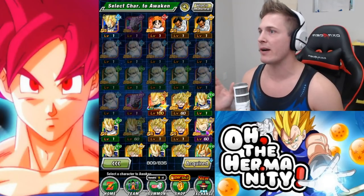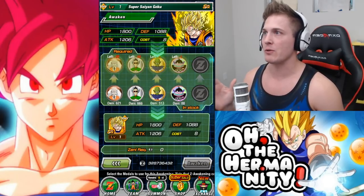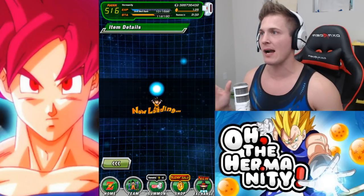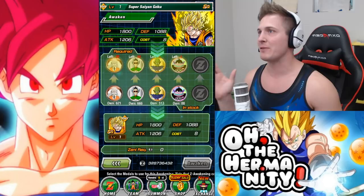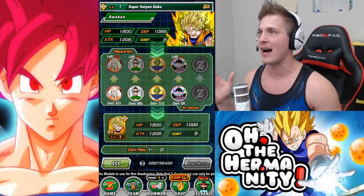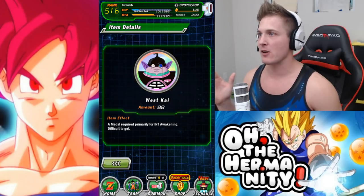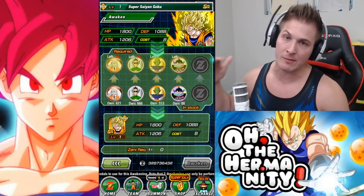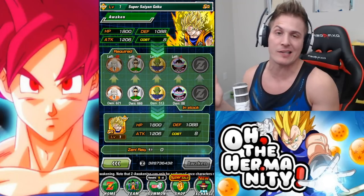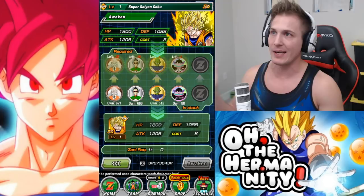In order to awaken this one, it's going to cost you 20 Dr. Gero medals, 10 Master Shens, 5 Kami's, and 1 West Kai. So it will cost quite a bit of medals to get them all for a 50% chance. But honestly, lately 50% has been doing pretty good, so it's totally worth doing.